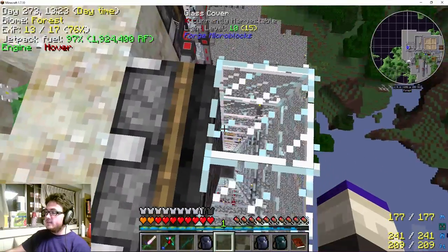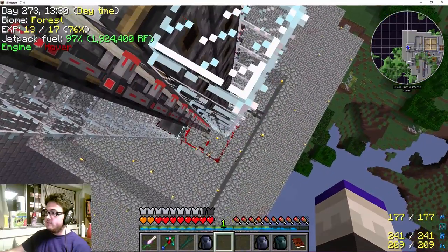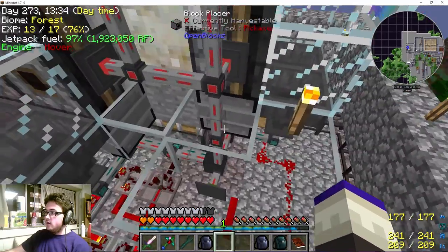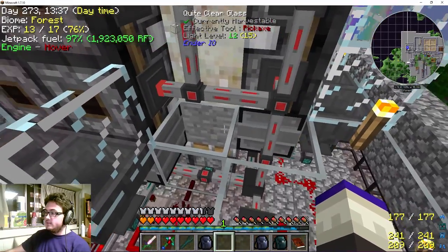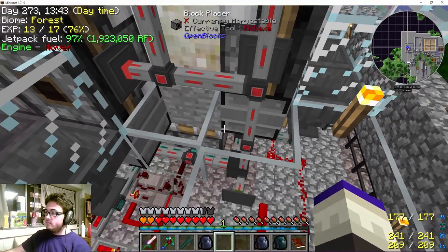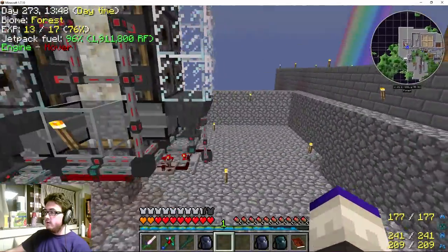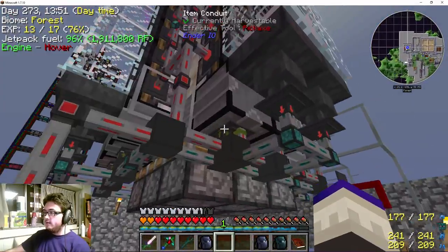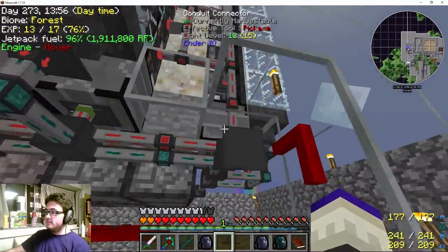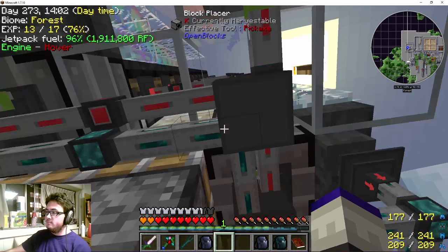Behind them, because they spurt out kind of like dispensers, I've got some glass cover micro blocks. Then, to actually place the stone that will be turned into living rock, I've got some block placers — just two here, two here, two here, and two here — and they're what place the items. It's nice that block placers place whether or not they're having redstone pulsed.